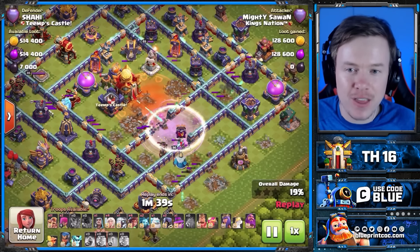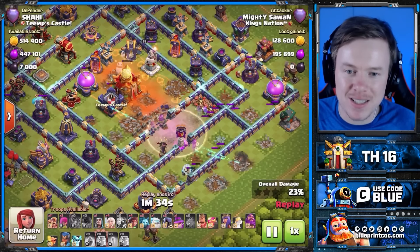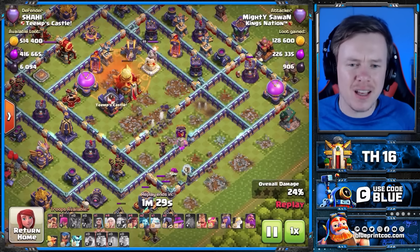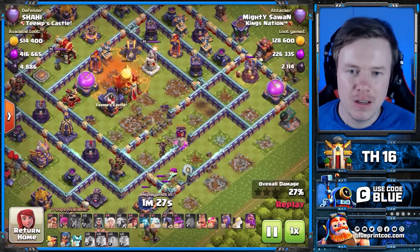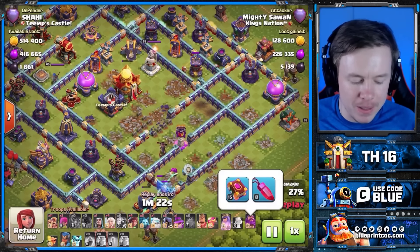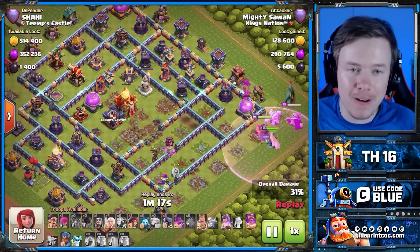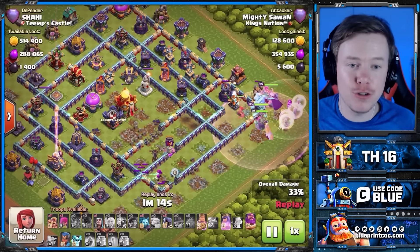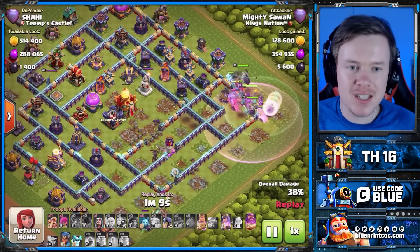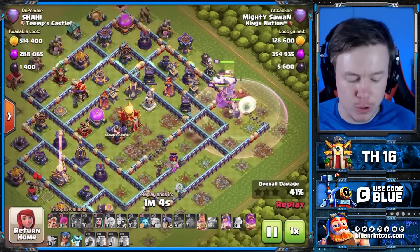The Super Archers are getting value and targeting the Town Hall, but they leave it on 1 HP. You're probably thinking the attack's over and there's no way to 3-star from here. But when you've got the Warden ability with the Rage Gem and a bunch of Root Riders, it's an easy triple. You need to change your mindset — you don't need the Town Hall anymore. The Town Hall is nice if you get it, but it's not required at all.